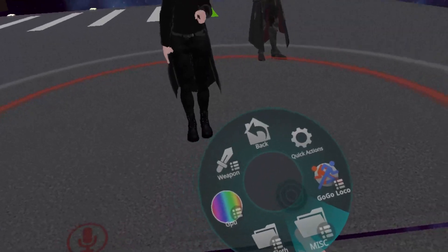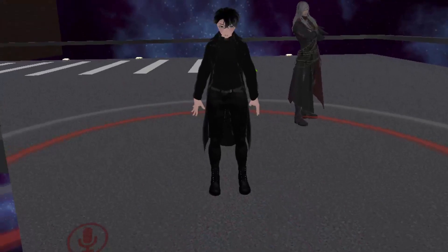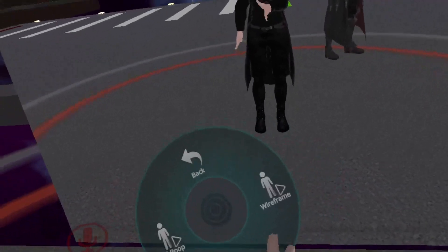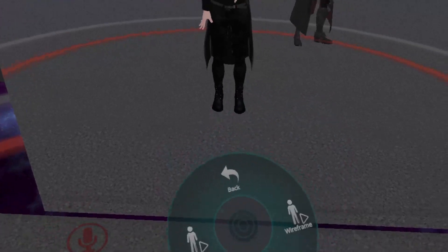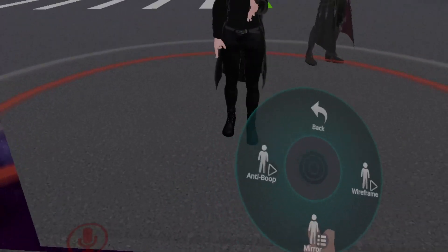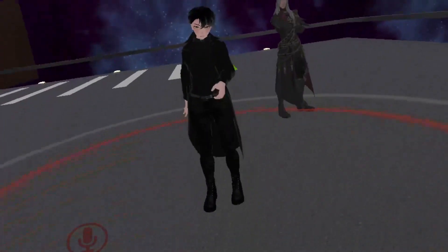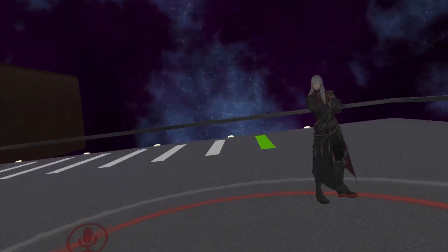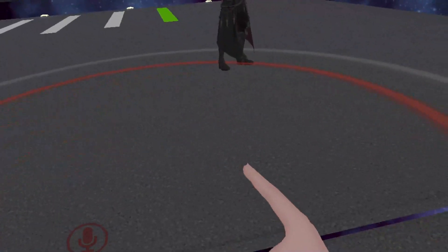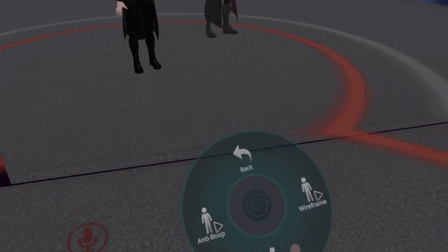That's all there for scaling. The gimmicks on this avatar are a wireframe box, a mirror, and an anti-boop. We'll start with the mirror first. You can choose to show up in a mirror only, or as you can see, not show up in a mirror at all — basically just be a vampire. And then obviously go back to normal.